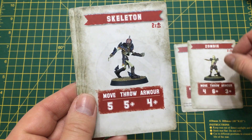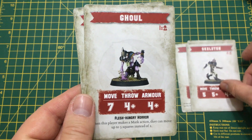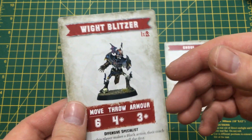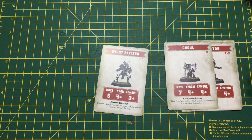Next is the skeletons — again you get two of these on your team but they don't have any special skills either. Next is the ghoul, who has a movement of seven and the flesh hungry horror skill, so he's definitely going to be one of your best players. And last is the white blitzer, who has the offensive specialist skill, which is pretty standard for blitzers.